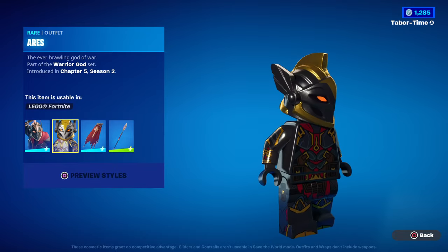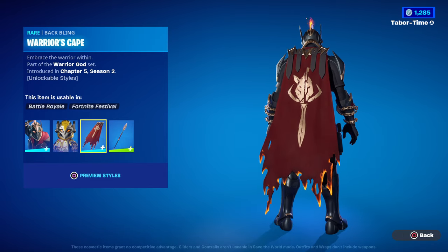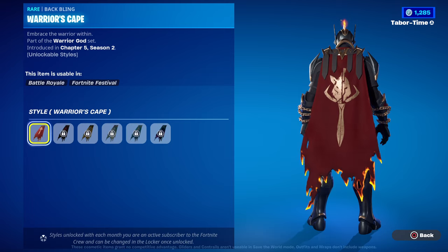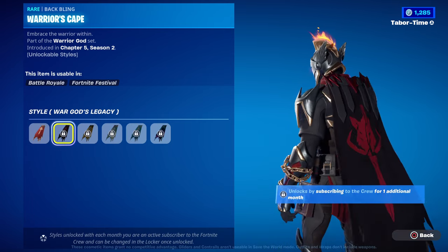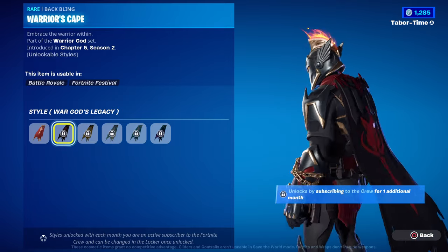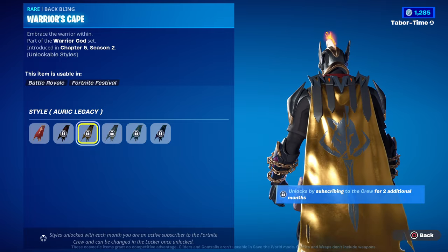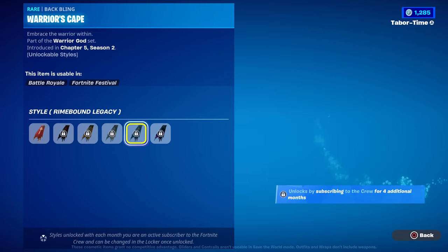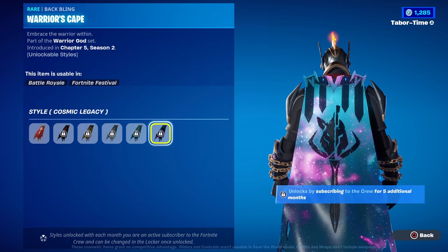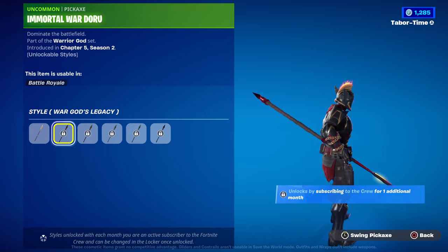The LEGO version is pretty pristine as well — very cool, though you can't customize it, what you see is what you get. The back bling cape and pickaxe are exactly the same and come with all the same styles. The original style is red and gold with a fire effect on the bottom. War God's Legacy is jet black with that shiny red. The Auric one turns metallic gold, Phase is holographic with silver, Rhyme Bound is that frozen color, and the galaxy effect is very clean.